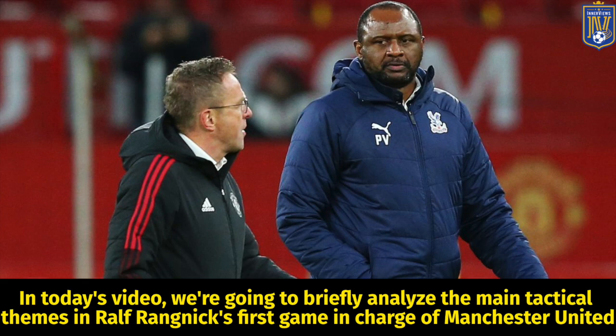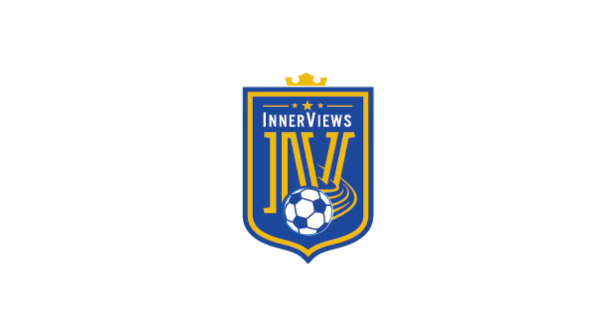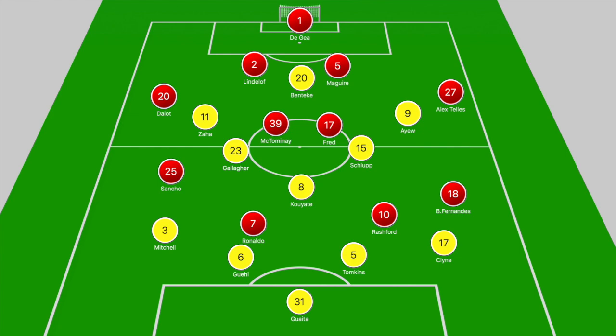Hey, it's your guy Tyrell back with the interviews. In today's video we're going to briefly analyze the main tactical themes in Ralph Rangnick's first game in charge of Man United. First we're going to focus on Man United's pressing, then we'll analyze their attacking shape in the final third, and lastly we'll focus on Rangnick's adjustments in the second half. Man United started in a 4-2-2-2 and Crystal Palace in a 4-3-3 that dropped off into a 4-5-1 out of possession.